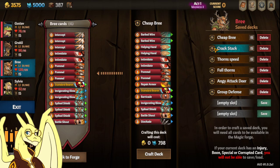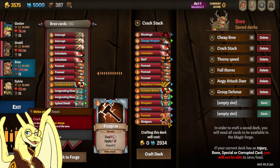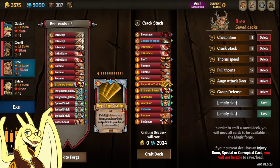Next deck I have is Crack Stack, which is all about stacking crack and doing big damage with her level 2 that way. It's got Pummel and Bludgeon, which you'll definitely want to use with repetition training.